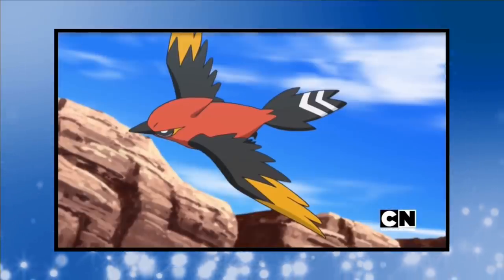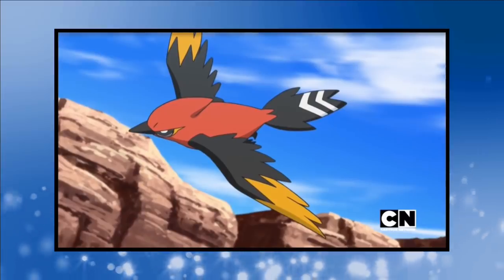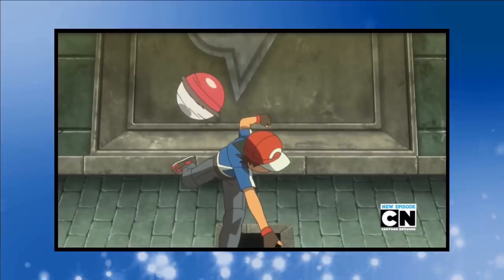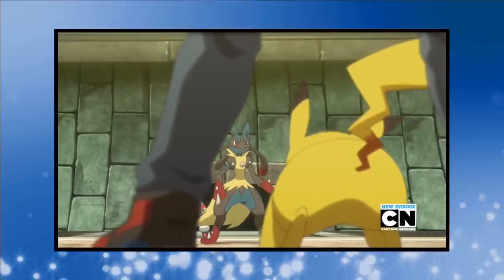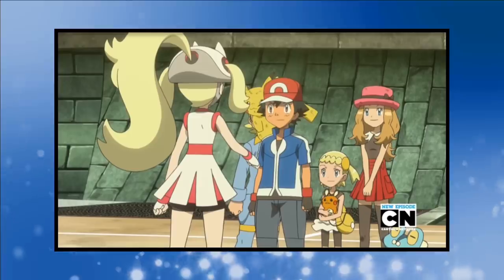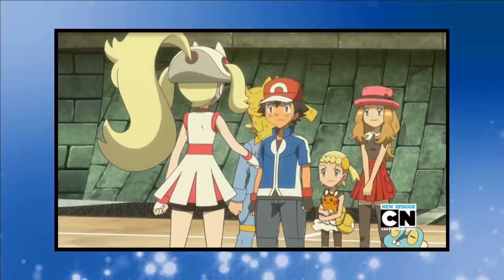Not long after adding Hawlucha, Ash gets into a Sky Battle which pushes Fletchling to its limit. Determined to get over the line and pick up the win for Ash, Fletchling evolves into Fletchinder to improve its chances in battle. The only real change for us is that now we're allowed to use Flame Charge. Our next stop is to visit the Shalour City Gym for a faceoff with Korrina. For the second time in three gym battles, it's Froakie who's left out. Ash chooses Hawlucha, Fletchinder and Pikachu for the three-on-three matchup.